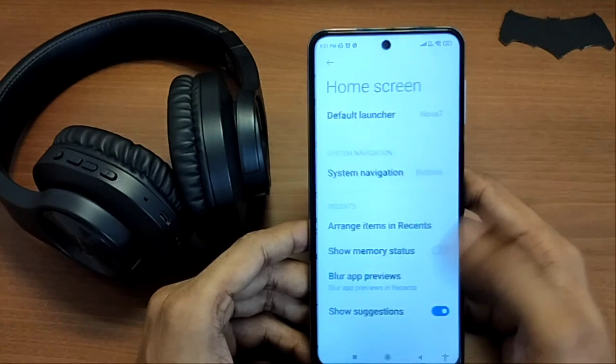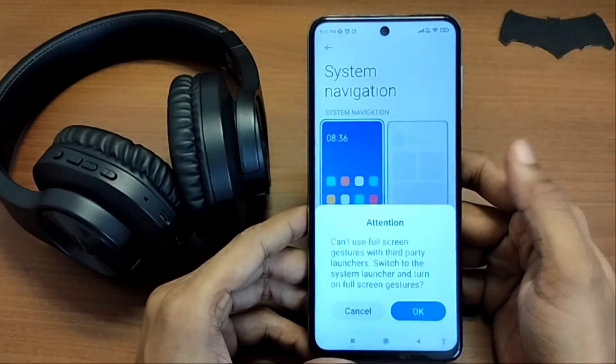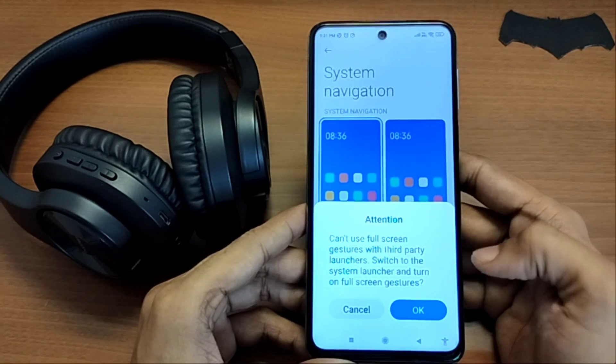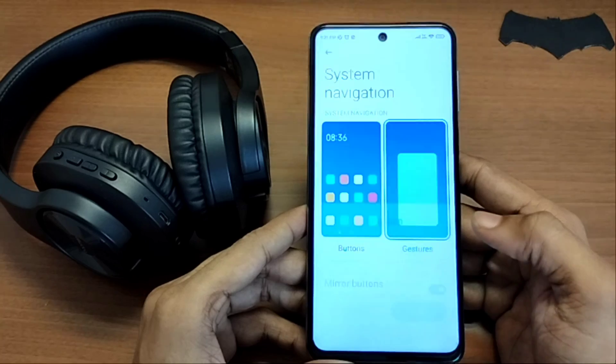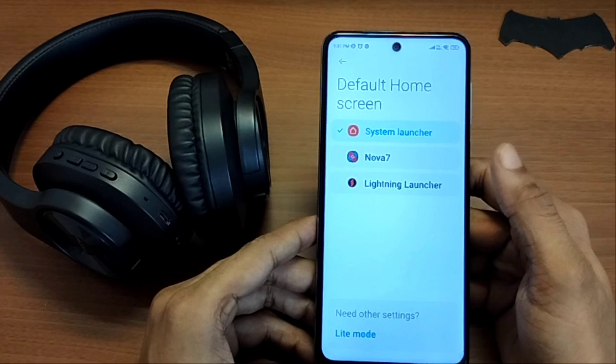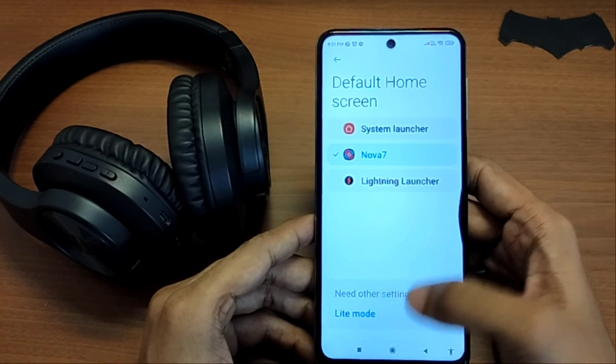And now that you're here, I guess you are facing the same issue as everybody else — when you try and select the full screen navigation gesture with any third party launcher, it does not let you do that and forces you to use the system launcher. Even if you're already on the full screen gesture mode and then try to select any third party launcher as your default launcher, it brings back the buttons.